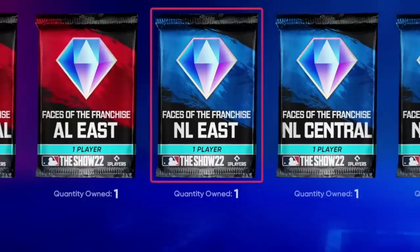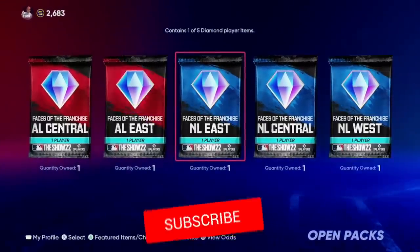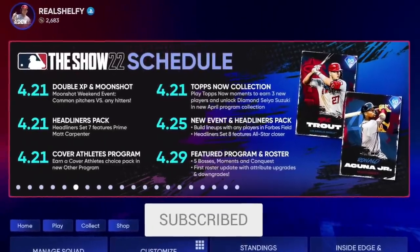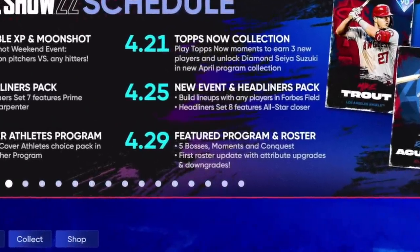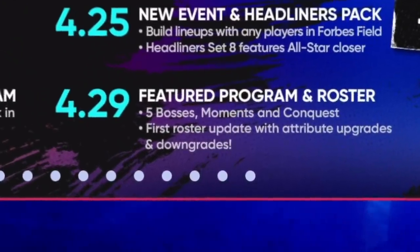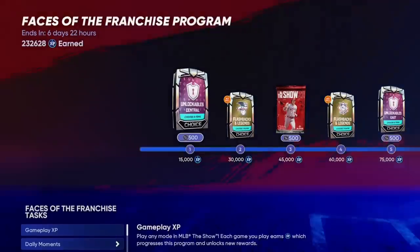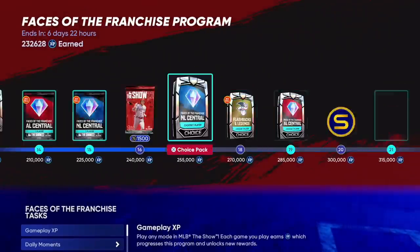Ace of the Franchise program is coming to an end. We will get a new feature program and our first roster update to the live series cards. We're gonna get five bosses, new moments, and a conquest map to go with that new feature program. I have no idea how this is actually going to look or play out since this type of program is the new thing in Diamond Dynasty — it's taken over for the Team Affinity.